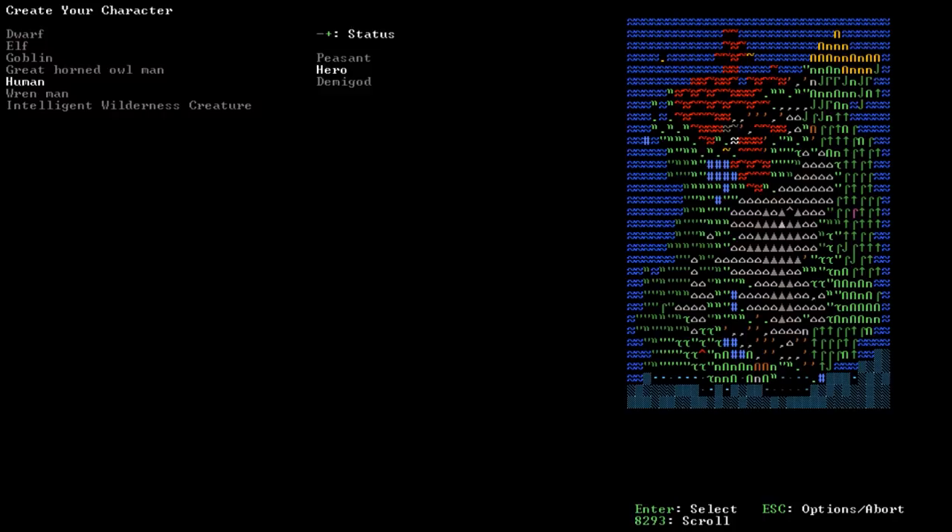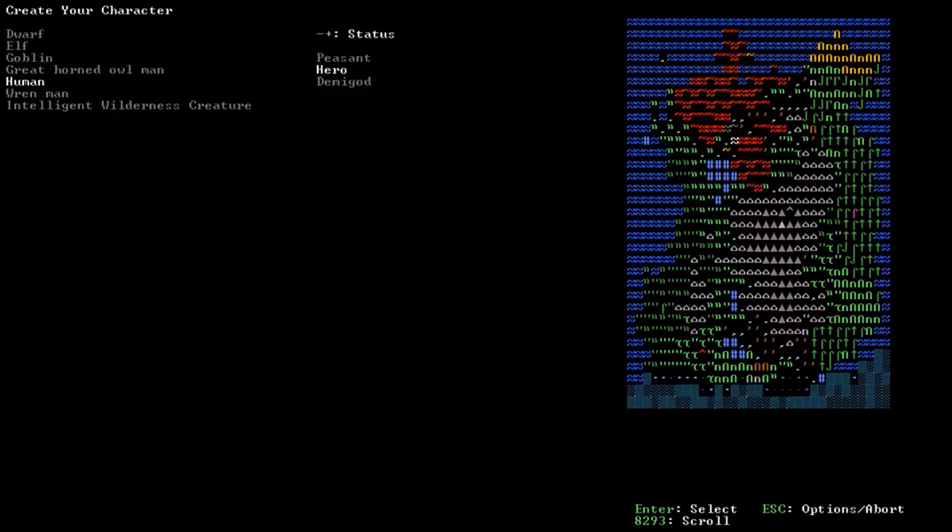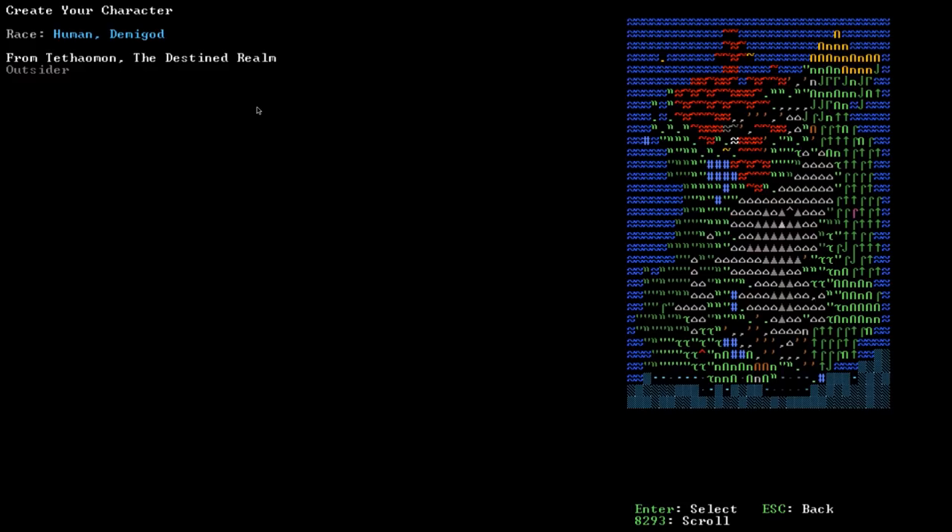Press Enter to get started. It'll ask where we're from — we'll choose the Destined Realm, or we can be an Outsider, some guy from the woods. We have 105 attribute points as Demigod and 161 skill points. Let's go with a fighter: strength, agility, toughness — these should be self-explanatory. The one worth calling out is Social Awareness, which increases how many companions can follow you.